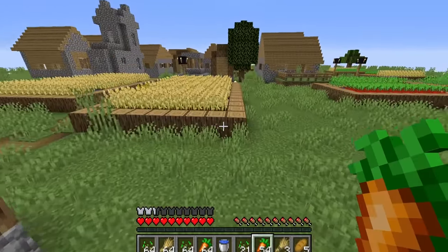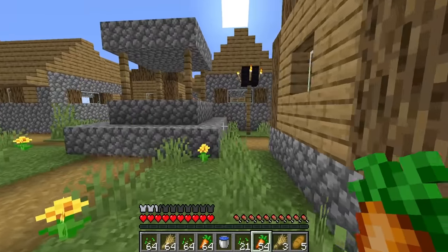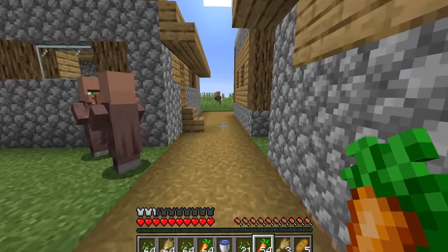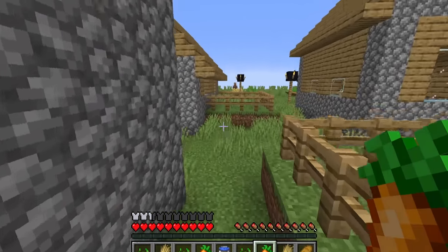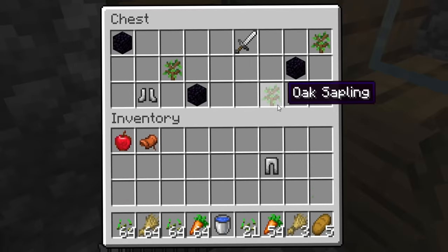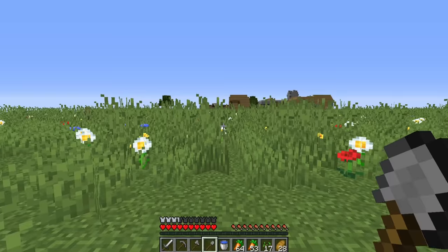We did have another village across the land, and I'm pretty sure it also has a blacksmith. I see a church, I see a well — and yes, there is a blacksmith over here! What are we gonna have in this chest? These are like two of the worst blacksmith chests I've ever seen. We do have three obsidian, and here we go — it's time.